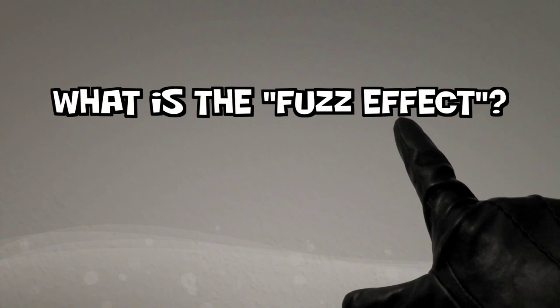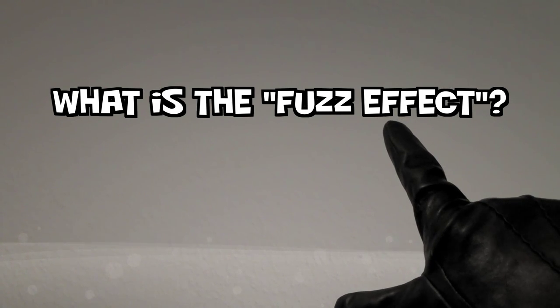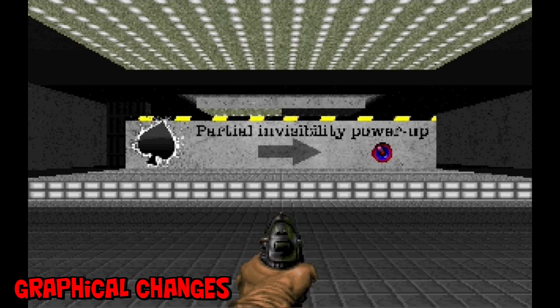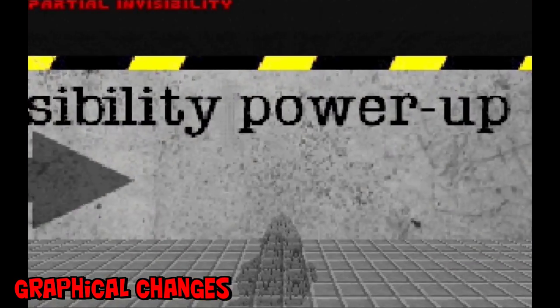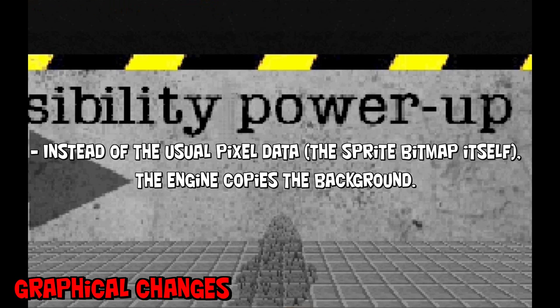But what is the fuzz effect? The fuzz effect is often used to describe the invisible effect in general, but it is actually just a part of it. First, there is a graphical change — and a pretty nice one. Instead of drawing the pixel data, which means the bitmap of the sprite, it rather takes and copies the pixel from behind. Only a vague shape is left.